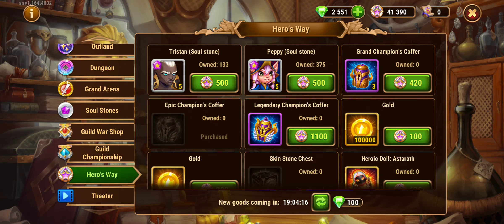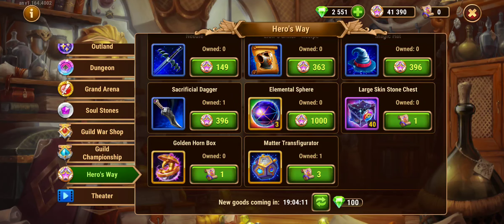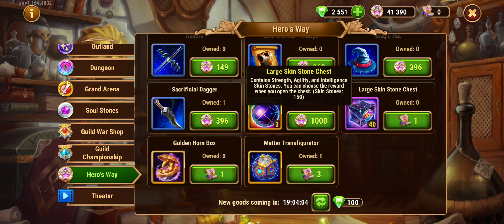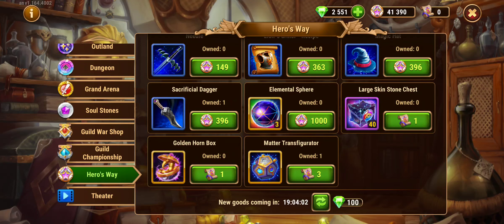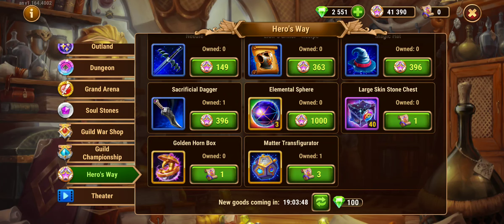Today I want to show you something really cool. If you go here, you remember there was a Matter Transfigurator — the Matter Transfigurator equals three certificates, and we get certificates each month. So 120 large skin stones equal one Matter Transfigurator. In my previous video I showed you what this Matter Transfigurator means.